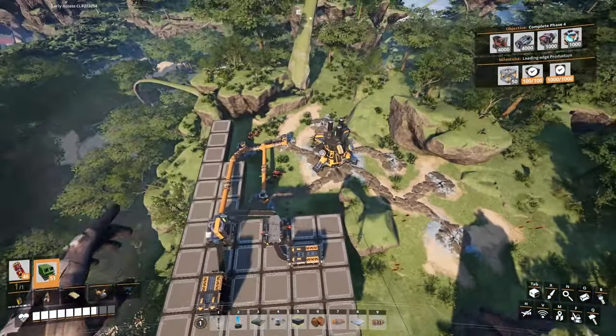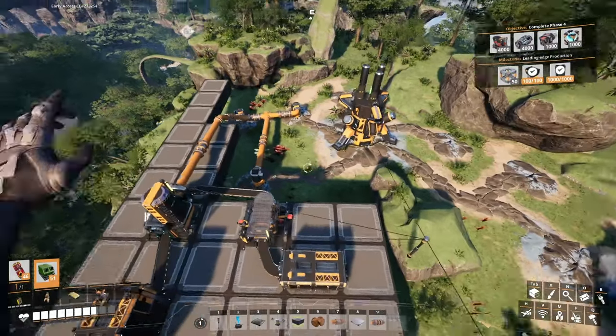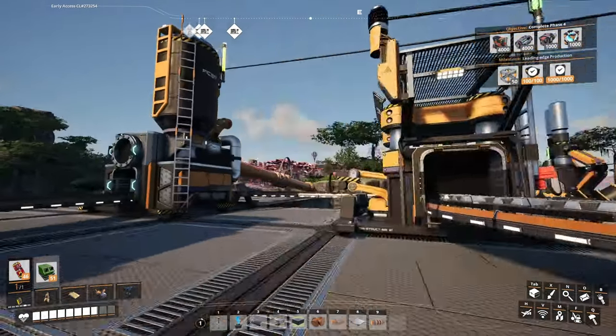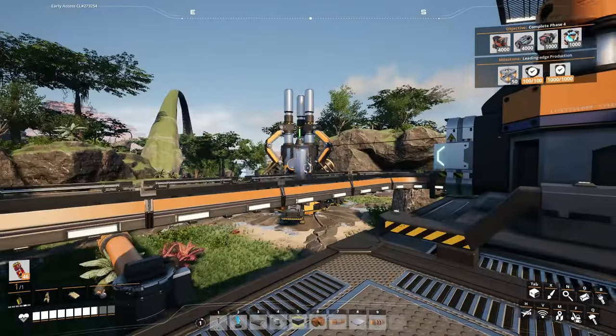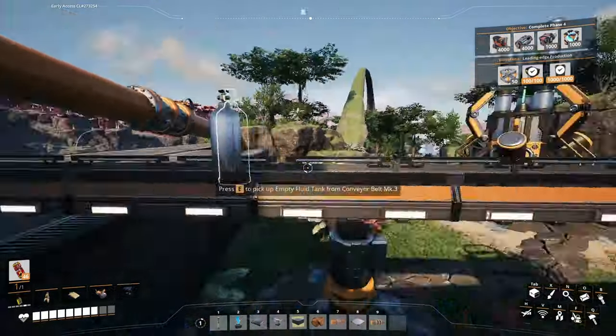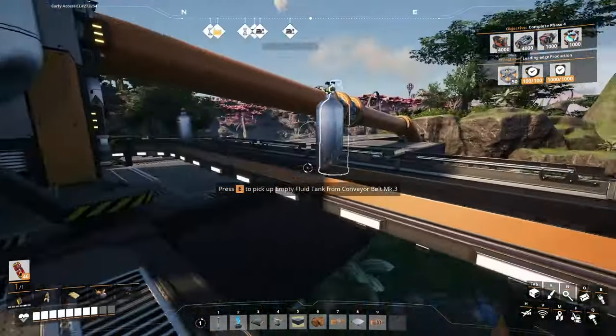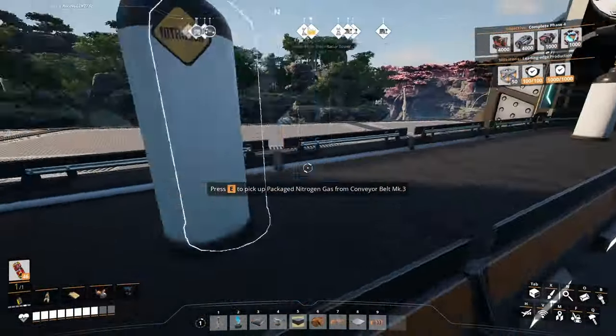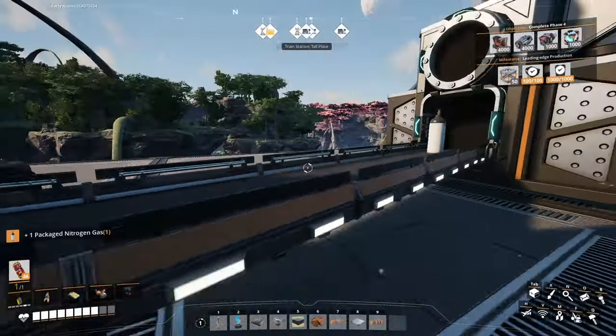I'm back at the little temporary nitrogen place. I throw in my aluminum ingots here, and now we're getting these fluid tanks. Beautiful. And look at that — packaged nitrogen.